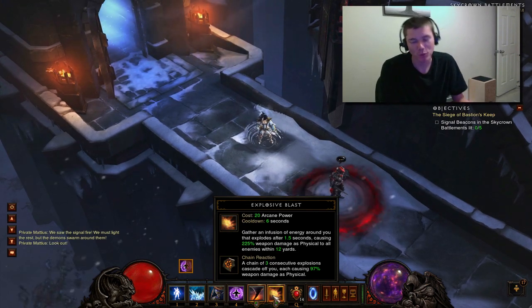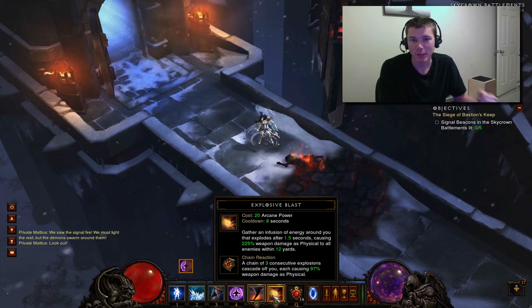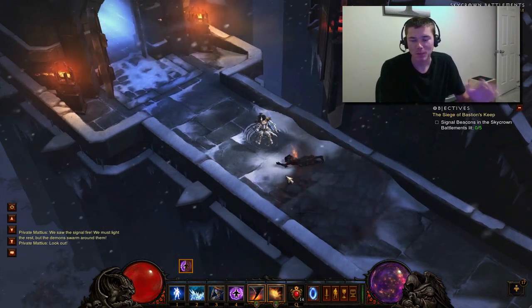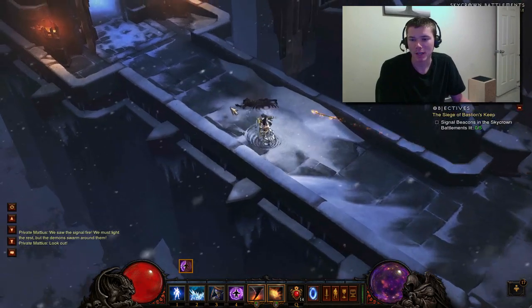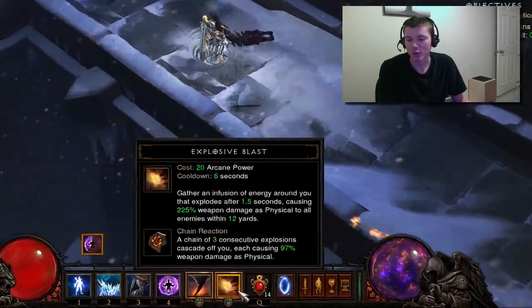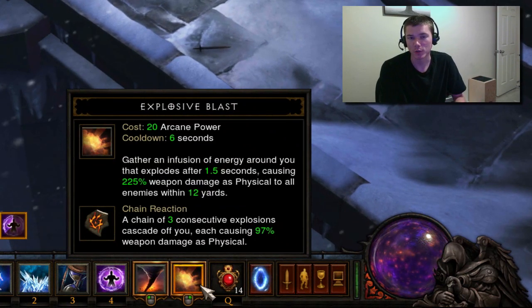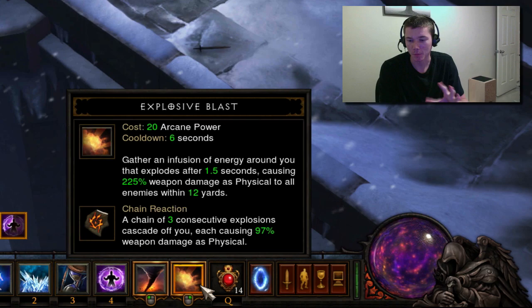So if you use Critical Mass, you probably also use Explosive Blast, and most wizards are using Chain Reaction. But there's been some word going around that maybe Short Fuse is better than Chain Reaction. If you don't know, Chain Reaction causes three small blasts, and Short Fuse causes one immediate bigger blast.